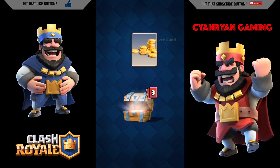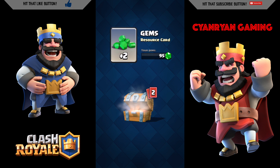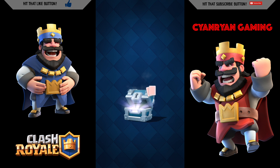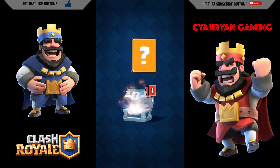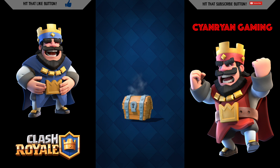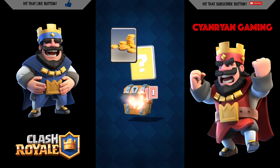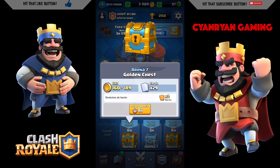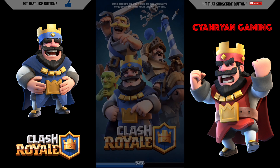From the free chest we got some gold, two gems, four barbarians, and five cannons. From the silver chest we got 57 gold, one valkyrie, and eight minion hordes. Opening this free chest: 71 gold, one barbarian hut, and eight zap. Let's go ahead and start that one.